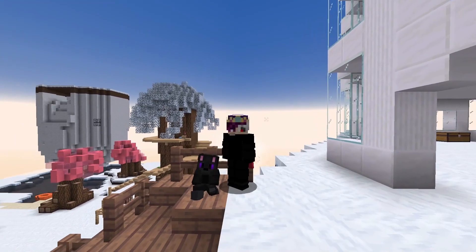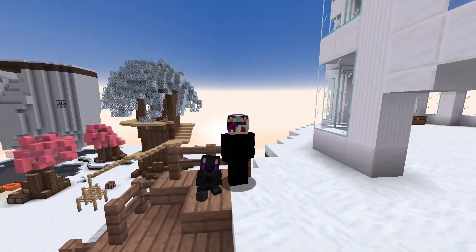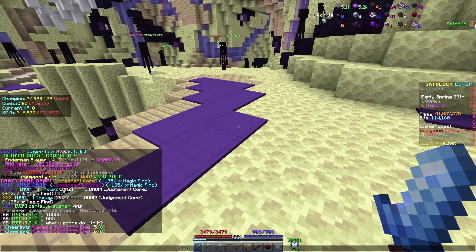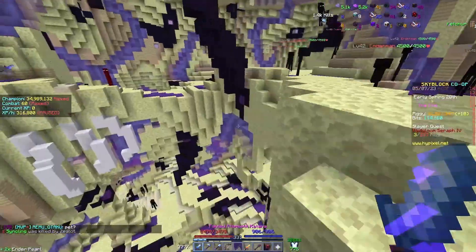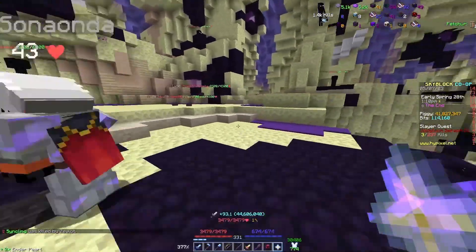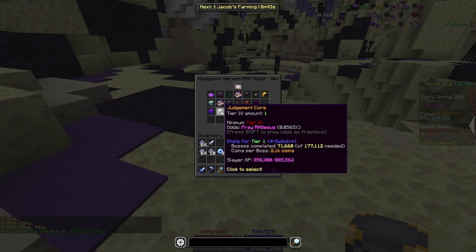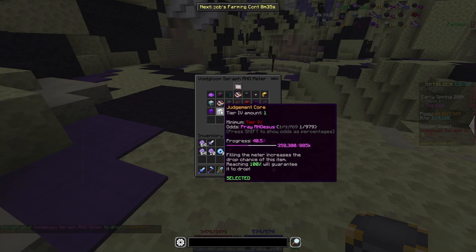The core in the intro wasn't actually the first core I dropped. The first core I dropped, I wasn't recording. Here's the footage from after: I just dropped a Judgment Core right now, completely on accident. I didn't mean to do that. I actually left my RNG meter turned off because I wanted to drop one on stream — I didn't think I was gonna drop one off-stream. But I guess we can get a second one.